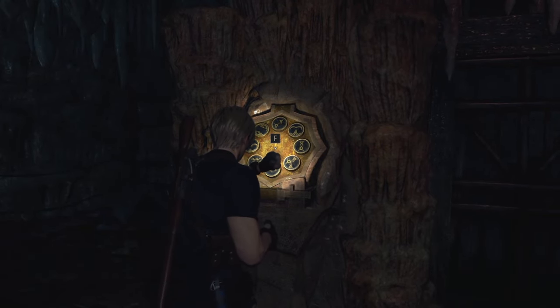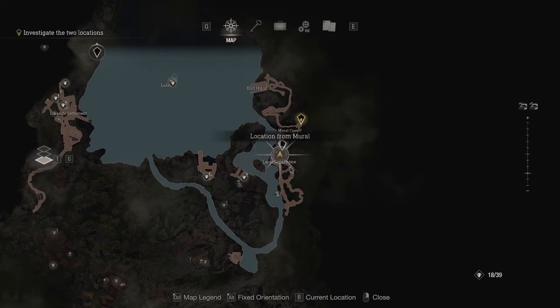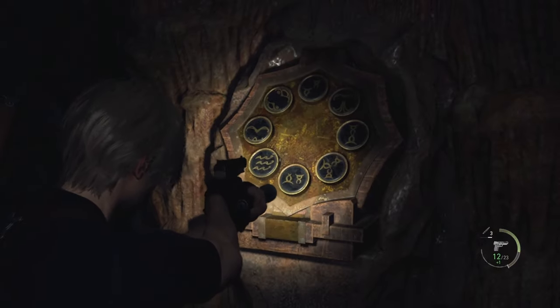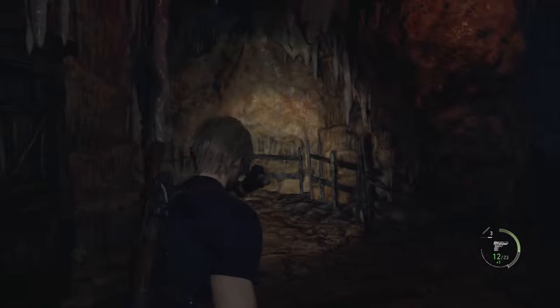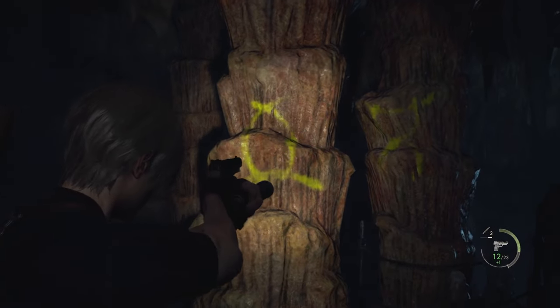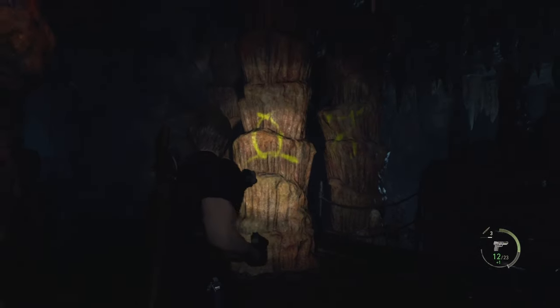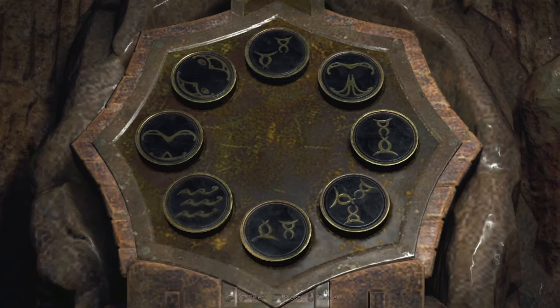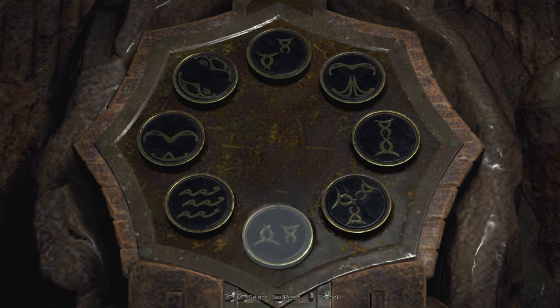I'm going to show you how to solve this large cave shrine puzzle in Resident Evil 4 Remake. You're going to have to get all the right symbols. In order to find them, they're going to be on the wall. The first one's right behind you — it's that and that combined. So that one is going to be this one right there.